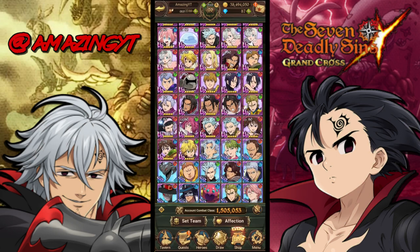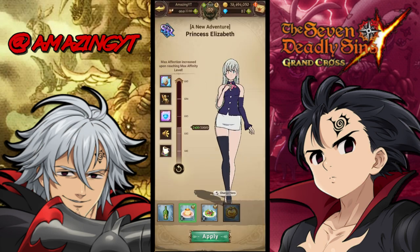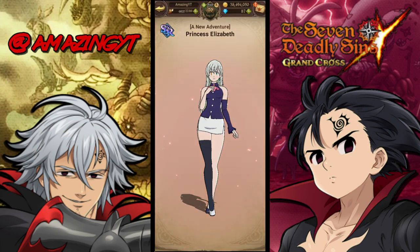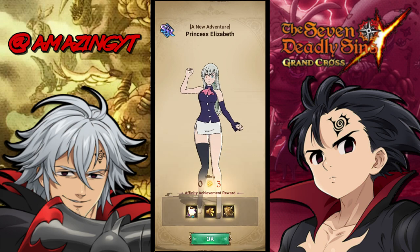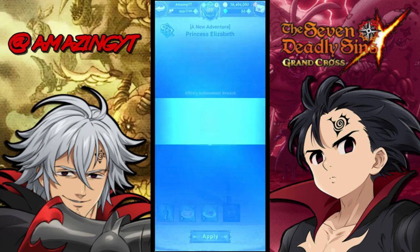If we go over to Elizabeth — my SSR blue Elizabeth — what you can do is just start giving her the affinity food that is meant for her. For an SSR unit it's going to take about 40 of that food. So if you have 40 of that food you can give her 4,000 affinity points and you're going to get the level three claimable item, which is going to be the diamond.